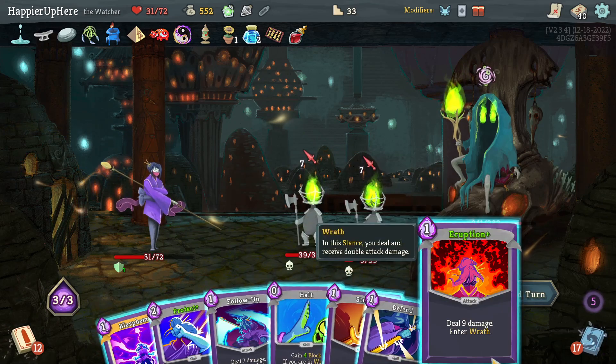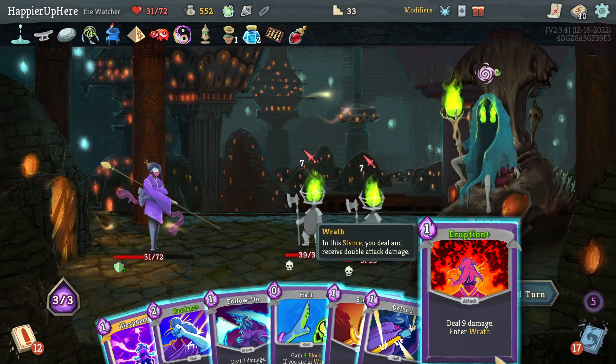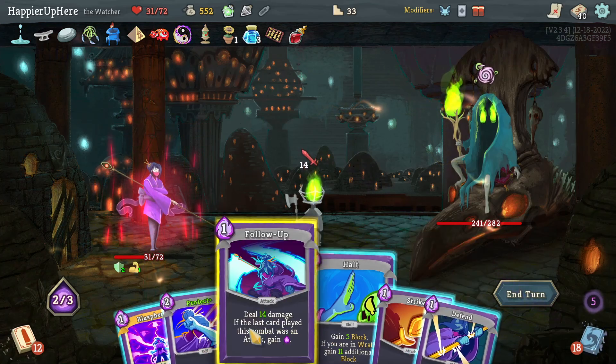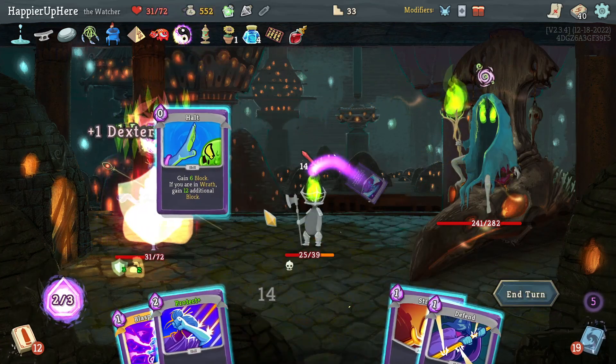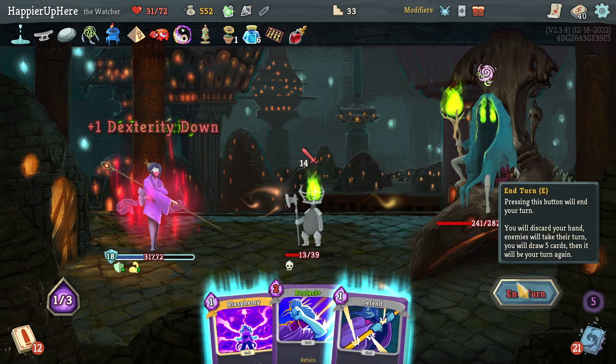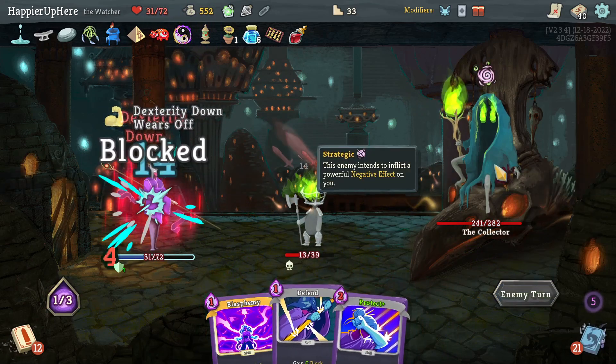Backliner is not attacking — can I kill the torture somehow? I can fully defend with Halt. Enter Wrath — Eruption, then Halt. Actually Follow-Up first, then Halt. Strike gets me close to being able to kill the other torch head if needed, hopefully I don't get attacked next turn.